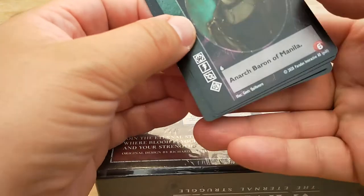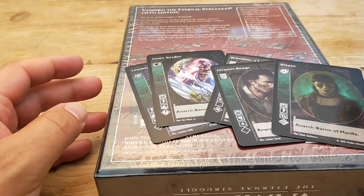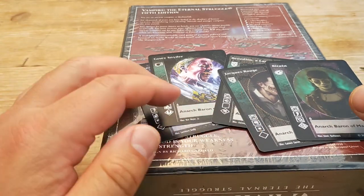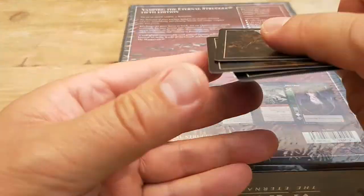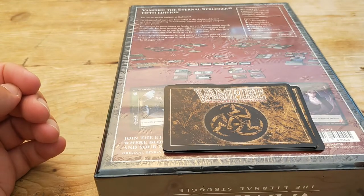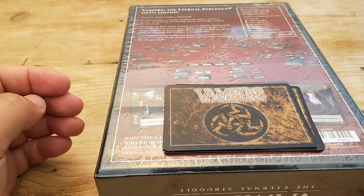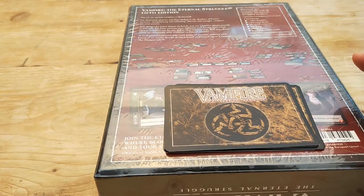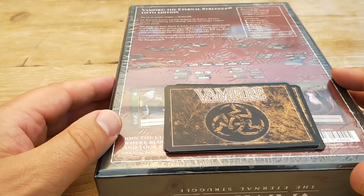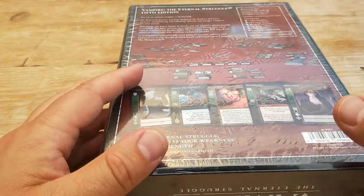When they've redone these, they've basically given you exactly the same as the original sets but tweaked and tidied up the layout. Now these are all crypt cards, as they're known, and they are your vampires. In the game itself you get a library which you use to fill your hand. My understanding is you always have a hand size of seven cards, so if you ever drop below seven you draw back up to seven straight away. You then have the crypt cards, which is where you summon vampires to do your bidding, because you actually play the part of an ancient vampire — a Methuselah. This is very heavily based on the World of Darkness Vampire the Masquerade game.